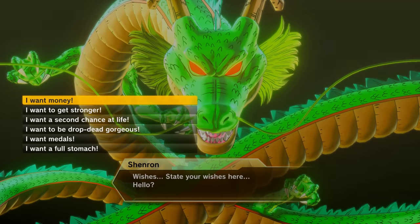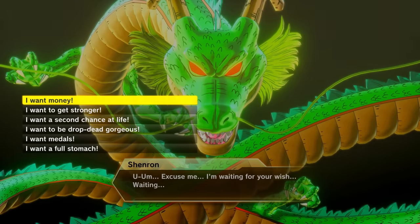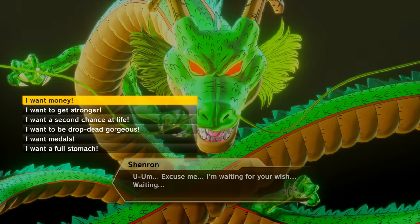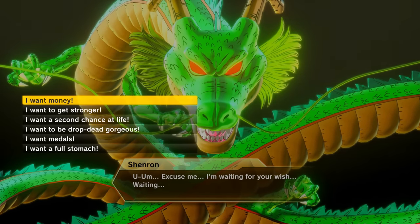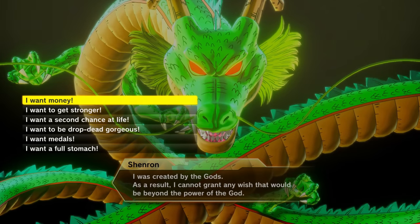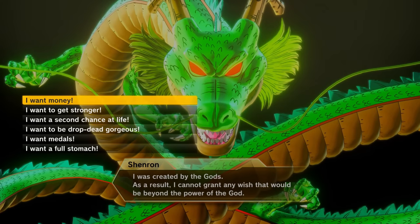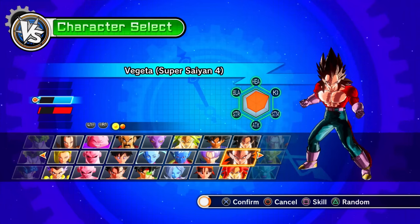Shenron's impatient lines include: 'What's the matter? Hurry up and wish — wishes, get your wishes here. Hello?' and then after a pause, 'Excuse me... I'm waiting for your wish... Waiting? I was created by the gods. As a result, I cannot grant any wish that would be beyond the power of a god.'